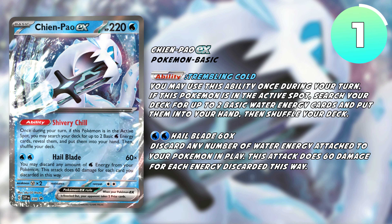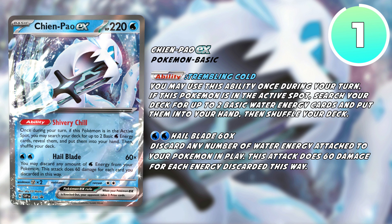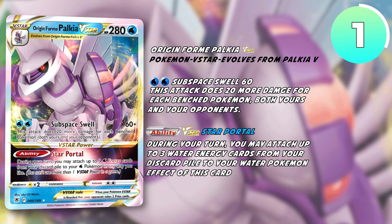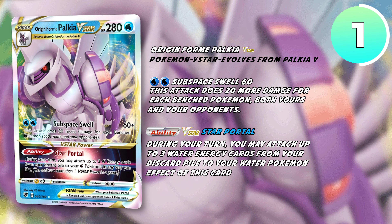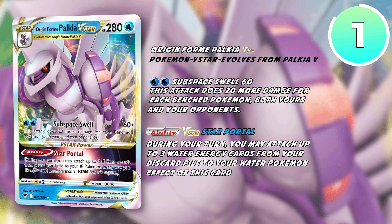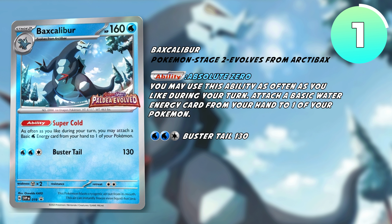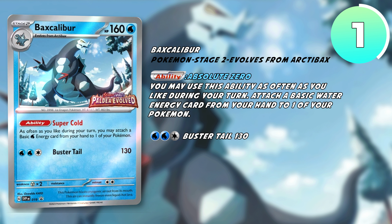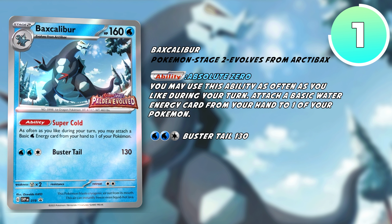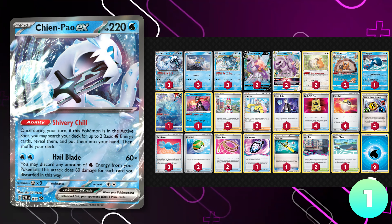Its attack, Hail Blade, is one of the most powerful ones in the game, dealing 60 damage for every water energy that you discard from your Pokemon. I've currently decided to include Palkia V-Star in this deck, as it serves very useful to recover energies that have been discarded with its Star Portal V-Star ability. It also has a relatively decent attack, which is able to two-shot most Pokemon currently in the standard format. I currently have a much thinner Baxcalibur line than many, but as this deck is able to rely on Irida and Rare Candy, you should be able to hit the turn-two evolution relatively consistently, meaning you honestly don't need the stage one, Arctibax, in this deck.